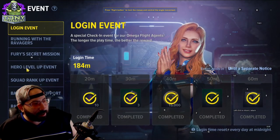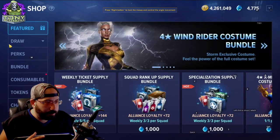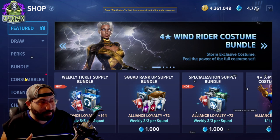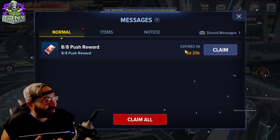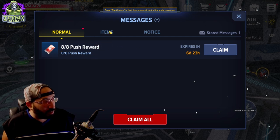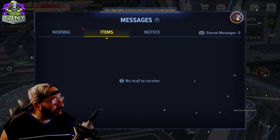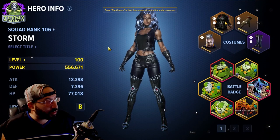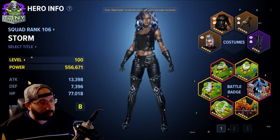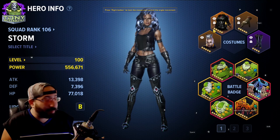The most important things you'll notice are the event tab, which tells you what you can do and work on, the store — you'll be going here frequently even if you're not spending money — mail, which delivers awards and anything you claim, and the direct character loading screen where you can check your character's stats, itemization, costumes, and battle badges.